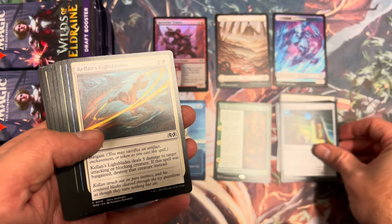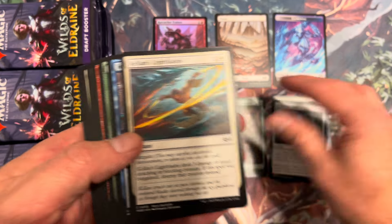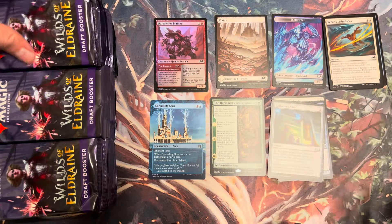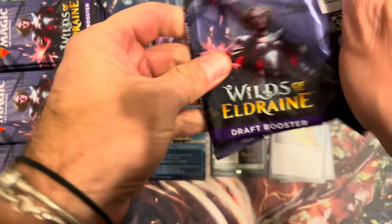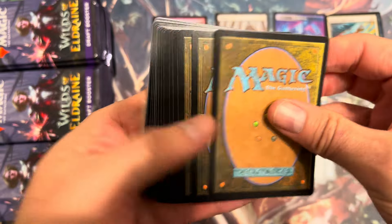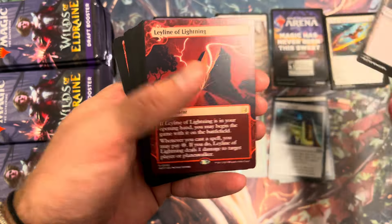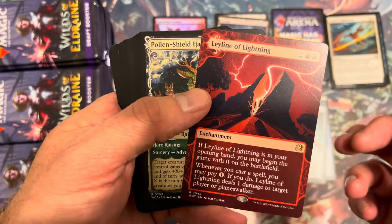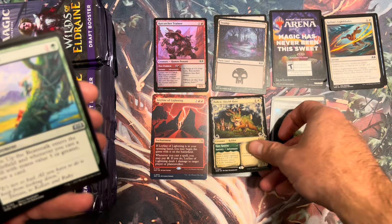Checking our uncommons quickly because there are a couple of good ones. Stroke of Midnight might be one of them, Experimental Confectioner is another uncommon we're looking for, and Up the Beanstalk of course. We've got backs on backs — token, Swamp, Ley Line of Lightning. These are in the draft packs too, which makes them pretty nice. You can pull those Enchanted Tales.